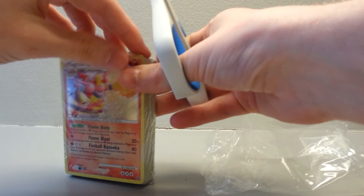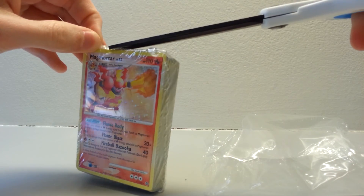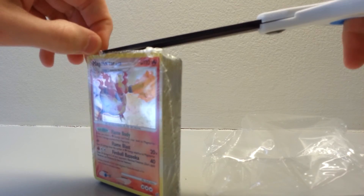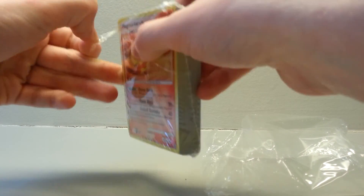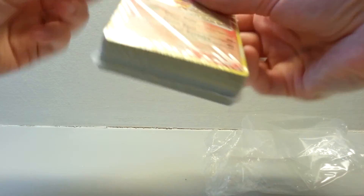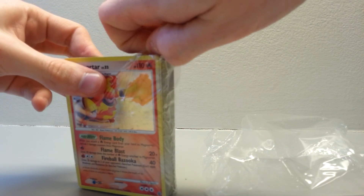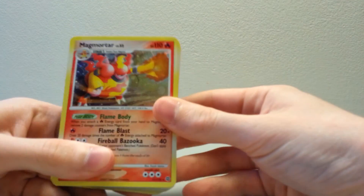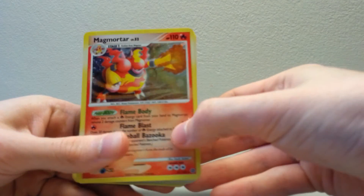Here we go — since I can get an edge without cutting the cards, because that would just be terrible. I think everyone would come after me if I actually cut some of the cards up. Packaging's being tough. There we go. So first we have Magmortar, which is a holographic card, as you can see.